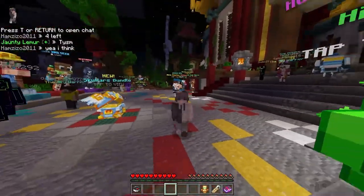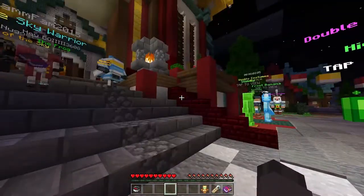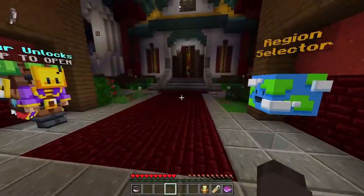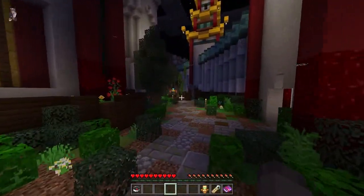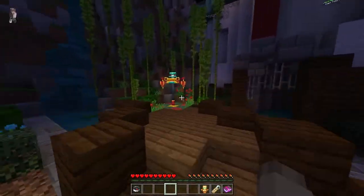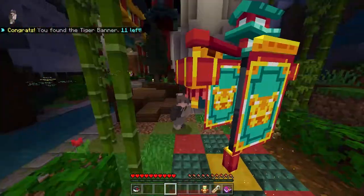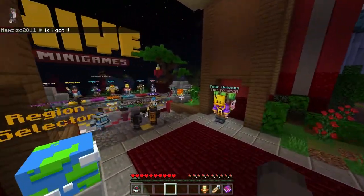Hey, how's it going guys? I want to show you how to get all the lunar banners this year so that you can get a super cool costume, and I'm just gonna get right into this. So you're gonna want to go right behind spawn and take a right over here. You're gonna find the first banner, which I think is the tiger. If you guys didn't know, this year is the year of the tiger, which I think is super cool. That means we're probably gonna get a tiger costume.